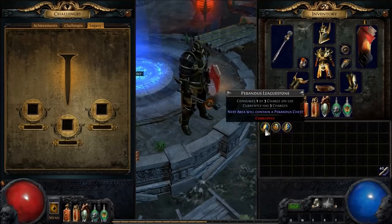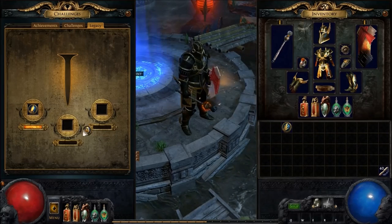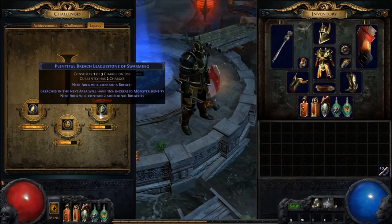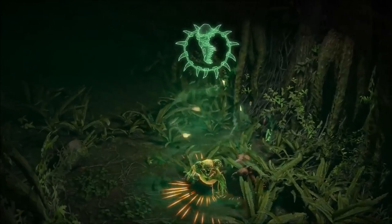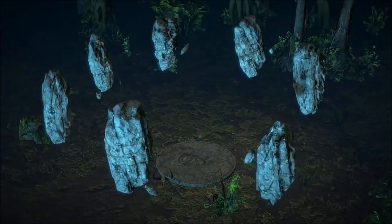In this video I will start with the Talisman basics and finish off with the implications of the legacy league stones. These league stones are used to activate the league mod in the new legacy league. The Talisman basics are: monsters walk around with Talisman amulets, similar to possessed spirits.